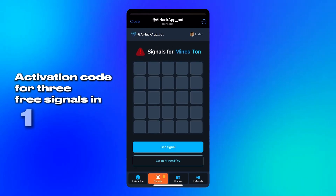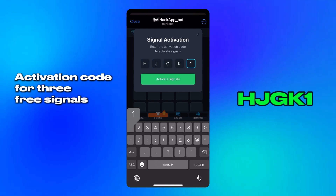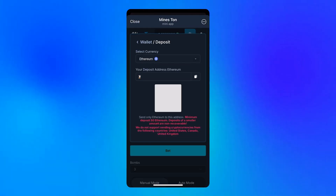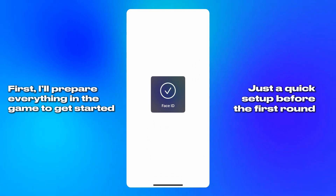It's simple to open, easy to control, and it does exactly what it needs to do. Once I launch it, the first thing I do is enter a special activation code. This unlocks the assistant and gives access to three initial layouts — a starting point that's completely free to use. That's what makes this setup so great. You can try it first, see how it works, and get comfortable with the interface right away.